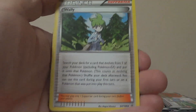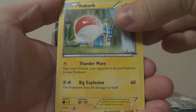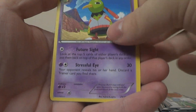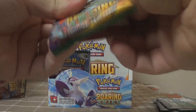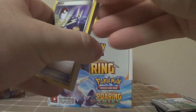Twelfth pack: Gliscor, Tranquill, Wally, Nincada, Gligar, Voltorb, Inkay, Binacle, Reverse Natu, and Zapdos. There's that Reverse Natu I was asking for earlier in the last part. Too bad it wasn't in the same pack as two other Natus.